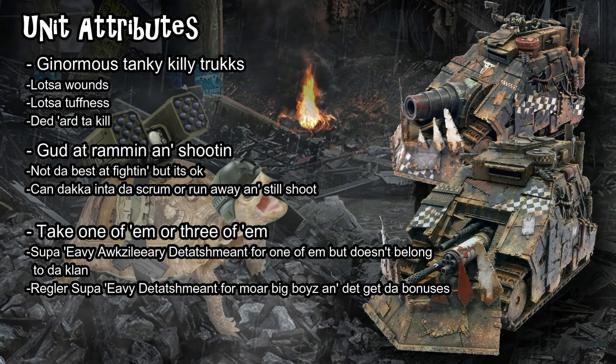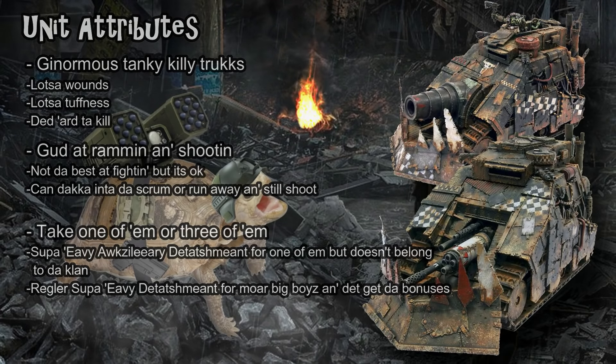There are two ways to include Killtanks in your army. The Super Heavy Auxiliary Detachment never benefits from detachment abilities — so the Killtank doesn't get a clan chapter tactic — but you're only required to fill it with one super heavy vehicle, making it ideal for a single Killtank inclusion. The full Super Heavy Detachment requires three Lords of War but retains the chapter tactic, so if you want to lean hard into this archetype with slightly more effective Killtanks, that's the way to do it.